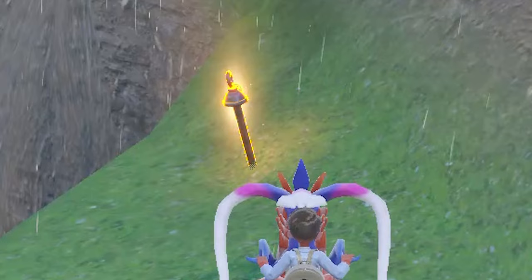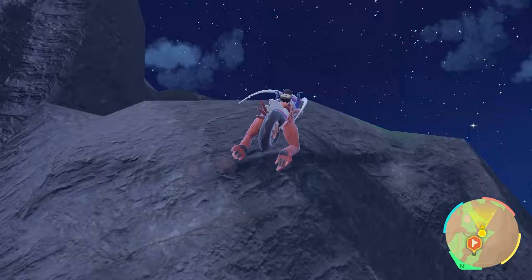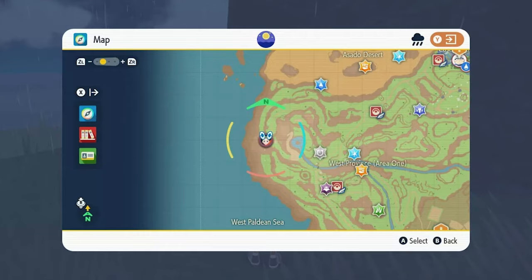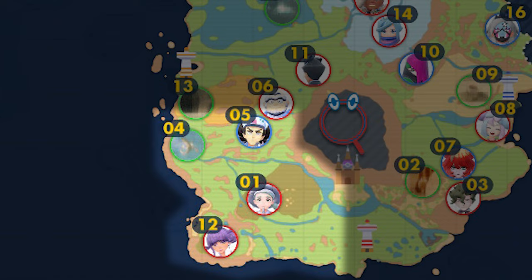Chien-Pao is a Dark and Ice type Pokémon clad in snow, and its stakes all have a yellow glow to them. First, let's track down the Ice Wreath Shrine — it's located on a high cliff on Paldea's west coast, south of the Asado Desert and north of the unmarked wind turbines on the map. All of the stakes for this shrine are in the lower-left corner quadrant of Paldea.